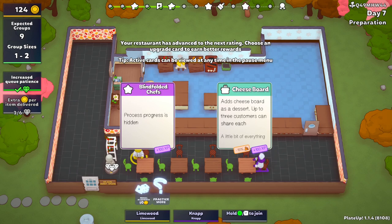The cheese board doesn't reduce people, that's the downside. You need access to cheese, nuts, and apple — you chop the apple, put cheese and nuts on the board, take it to the table, then take the board back. They share the cheese board so you only need one per table for three or fewer people.